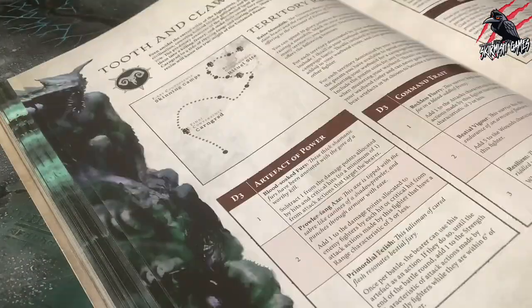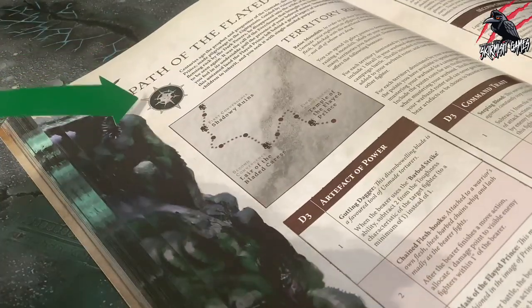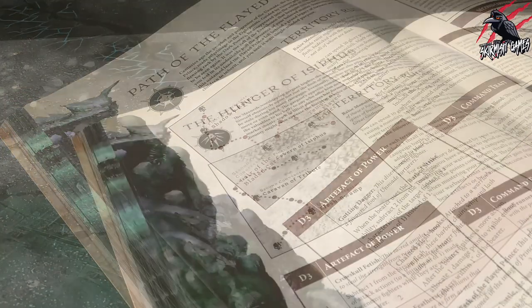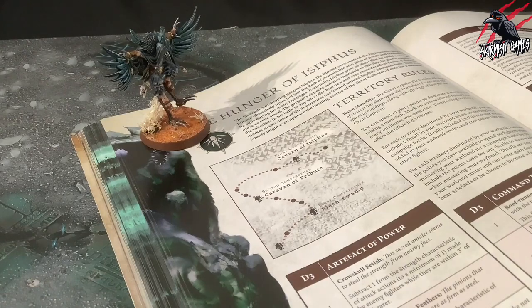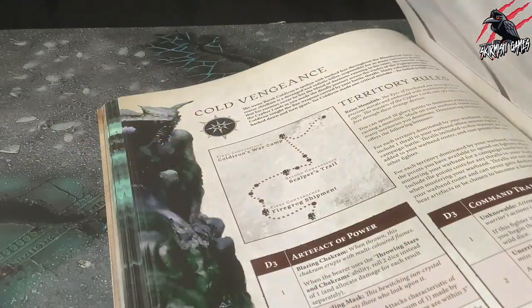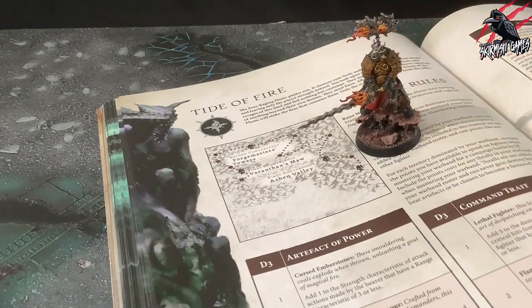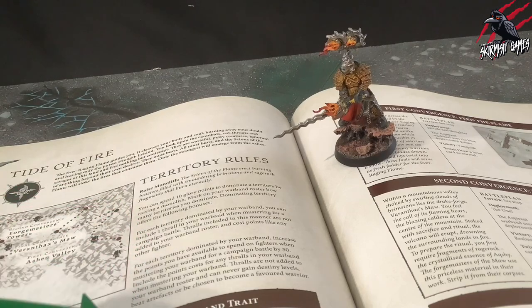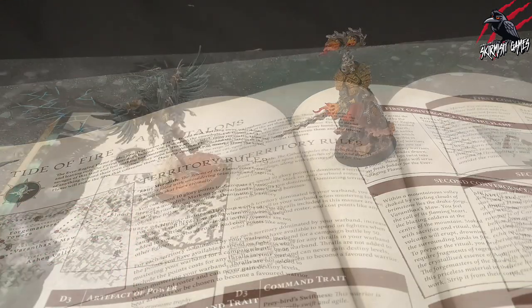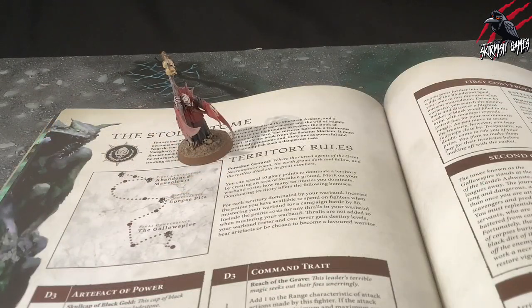Each campaign quest has one or more faction rune marks to denote which warbands can embark upon it. The campaign quests in the campaign section have a single faction rune mark, so choosing a campaign quest often goes hand in hand with choosing which warband you wish to play through the campaign with. Each campaign quest contains the following: number one, the territory rules. Each campaign quest has its own territory rules that enable your warband to dominate areas within the Eight Points.